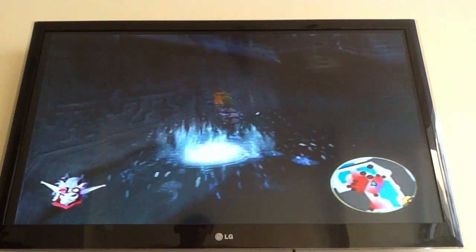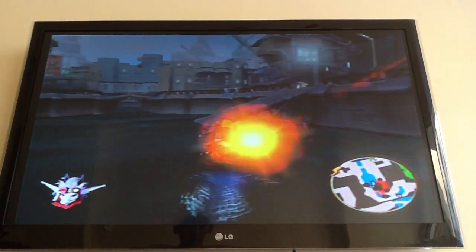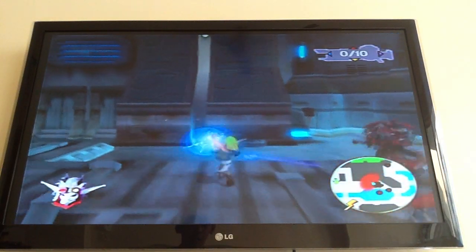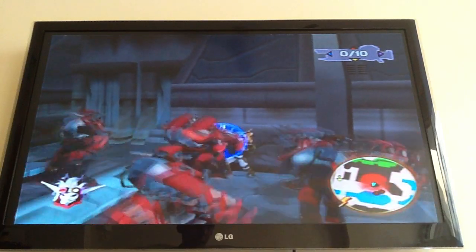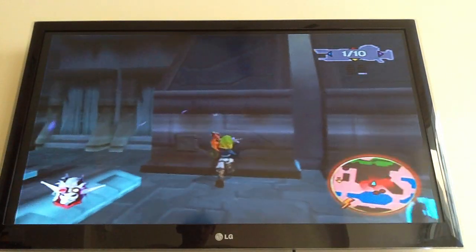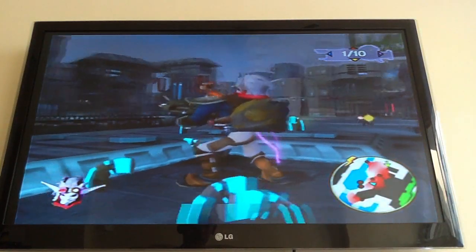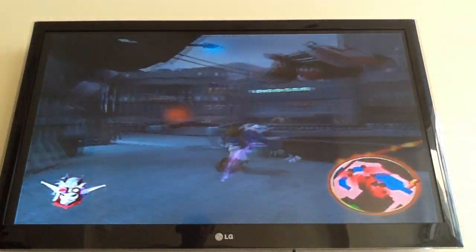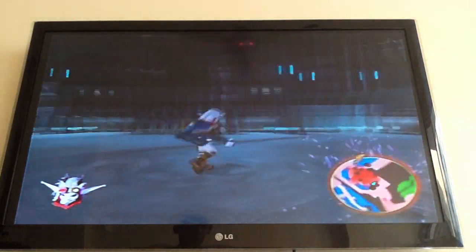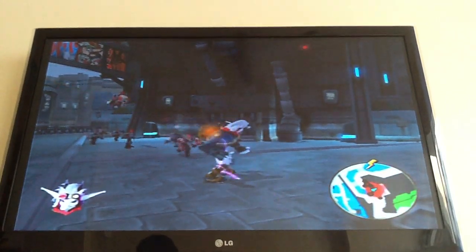I'll just show you the glitch one more time. Take the peacemaker, charge it, go here, stealth mode, just tap the dark jack button — giant dark jack. So that's the glitch. Thanks for watching, people. This is Allrounder312. Comment, rate, subscribe, etc. Thanks for watching.